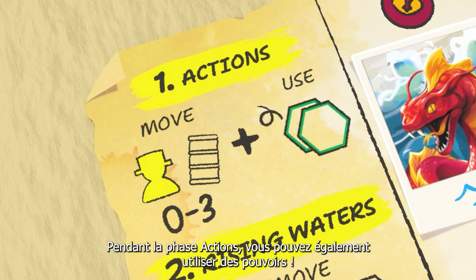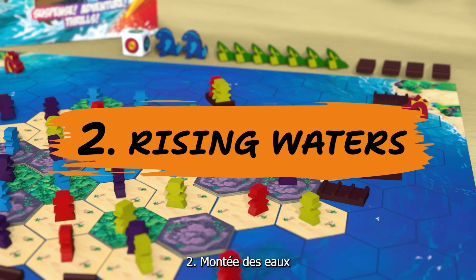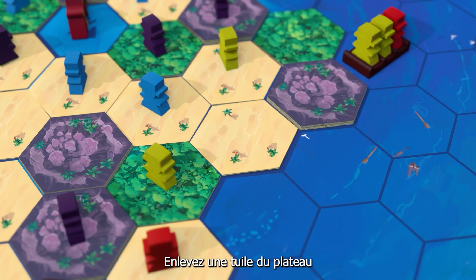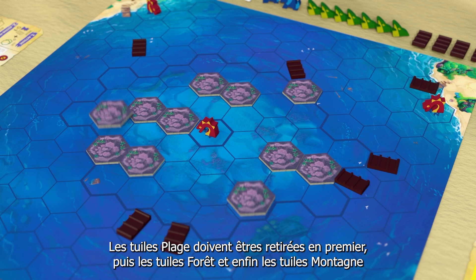During the action phase, you may also use powers. You can get them during the next phase: rising waters. Waters are rising! Remove a tile from the board. Beach tiles must be removed first, then forest tiles, then mountain tiles.